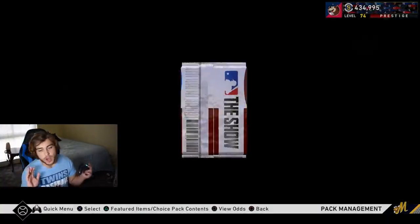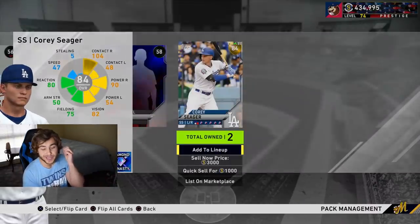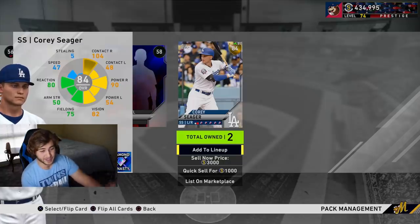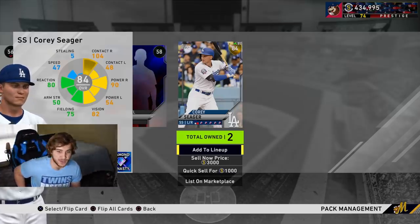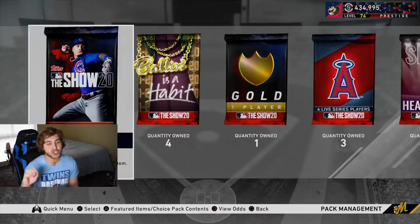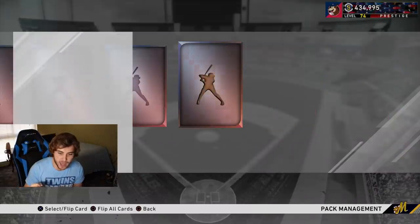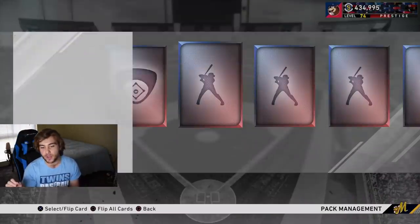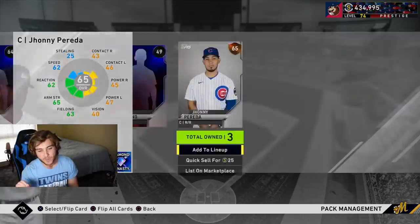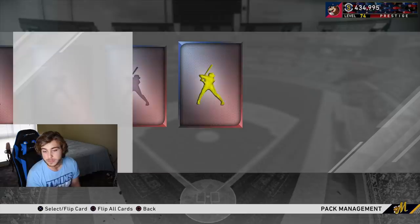Let me know in the comments how close you are to completing the 8th inning program yourself. We might get a diamond soon — there's a player hanging on by the smallest thread, needing just two base hits against a lefty in one week to go diamond. He's that close to getting that blue shield.